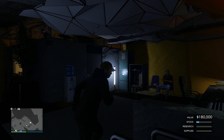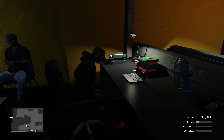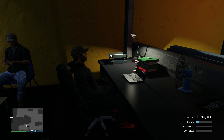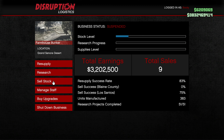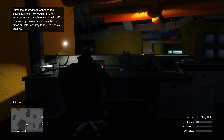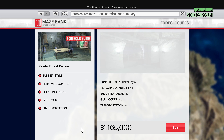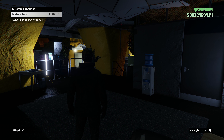Another tip is about downgrading businesses. I'm downgrading from my farmhouse bunker, which cost me 2.375 million dollars, to the cheapest bunker in the game — the Paleto Forest bunker — which only costs 1.165 million dollars. I also have all the upgrades purchased on my farmhouse bunker. I'm going to go onto the website, not upgrade anything, and just straight-up buy the cheaper bunker. Of course it will remove all your stock and research progress, so make sure you sell it off or finish your research beforehand.